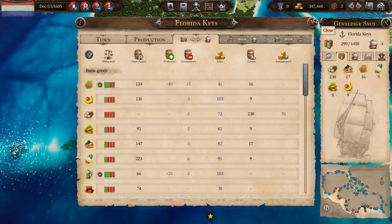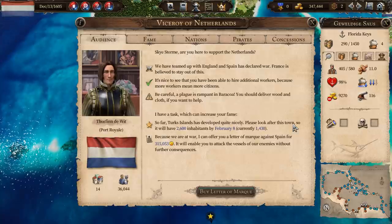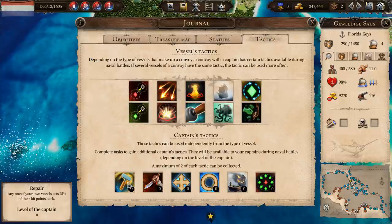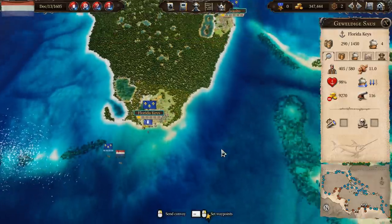A lot of fighting going on in Spanish waters, which is not great for us, but it is what it is. So let's get to the Florida Keys — we would like to buy your wood please, and I'm just going to buy all of it. I don't care about the price, this is about completing tasks and getting some favour with the Viceroy, and also hopefully getting some ship's tactics, because we used up our two repairs. They are one-time use — not one time in each battle, these are one-time things. So we need to do some tasks and get some more tactics.